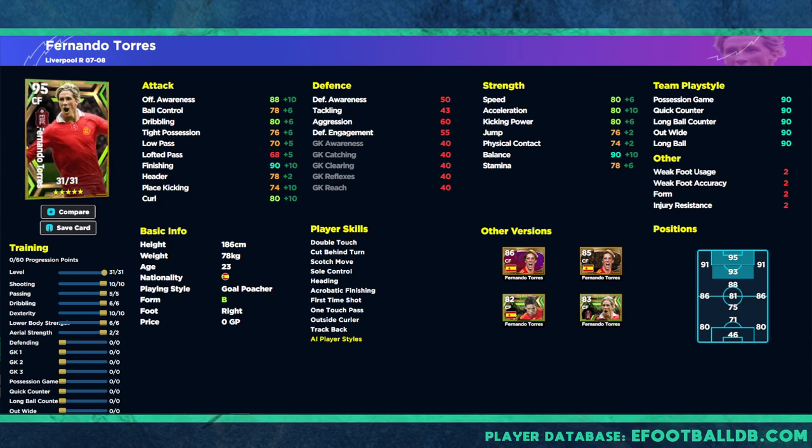The second version will probably be suited for players that like to play a bit of possession, like to play the ball around and take their time. We've got the same player skills but instead of maxing out dexterity we're only going to pump 10 into that and also 10 into shooting, bringing us to 90 balance, 90 finishing, and 88 offensive awareness. We've also put dribbling up a little to get 80 dribbling. He's a more well-rounded player — 80 speed, 80 acceleration, 80 kicking power, 80 curl, 80 dribbling — a very balanced, complete centre forward to base your attacks on.